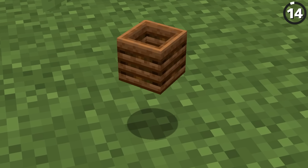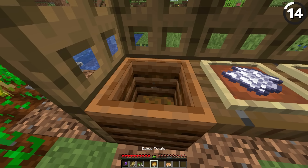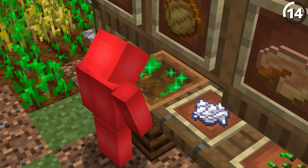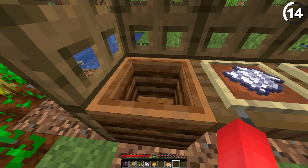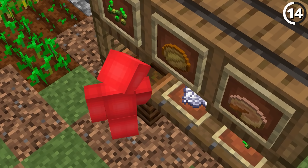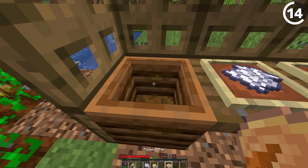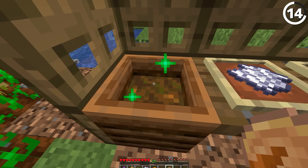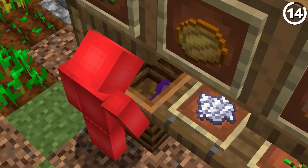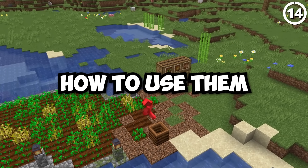Now I know that composters don't seem like the most helpful of items, but that might be because you're using it wrong. What you need to understand is that the first item you put into the composter is always guaranteed to fill up the first level, regardless of the item you're composting. So if you want maximum efficiency when using your composter for bone meal, first put in an item with a low chance of composting for the first stage, and then use higher chance items like pumpkin pie for the rest of the way. That way you're saving these higher chance items for where they're actually useful.